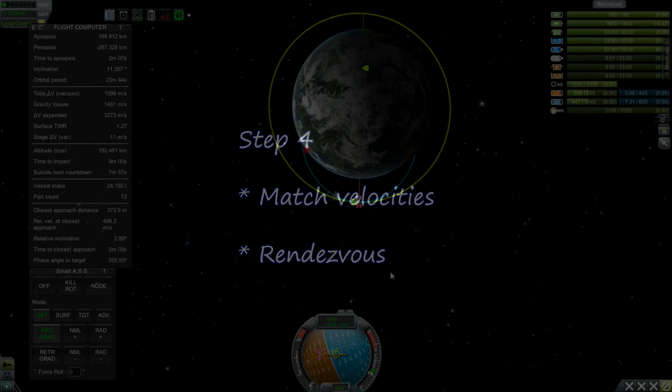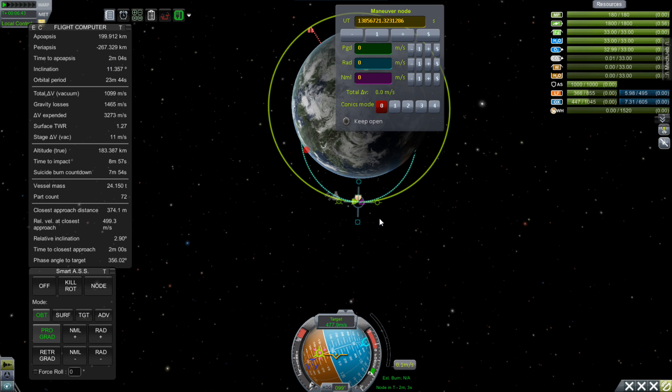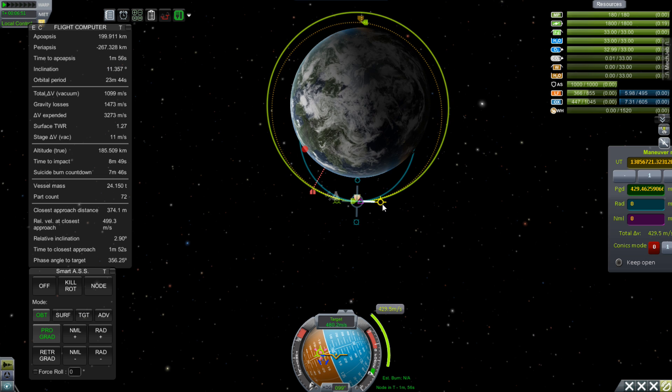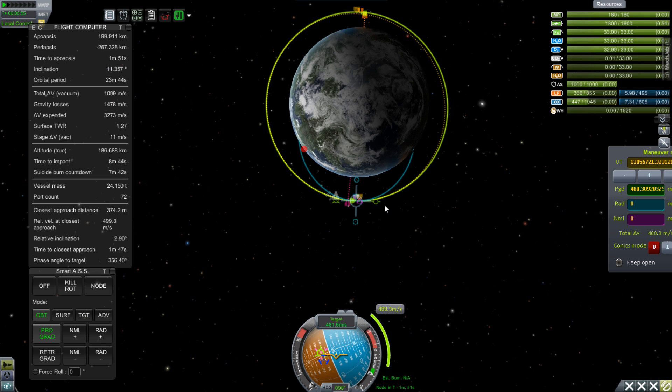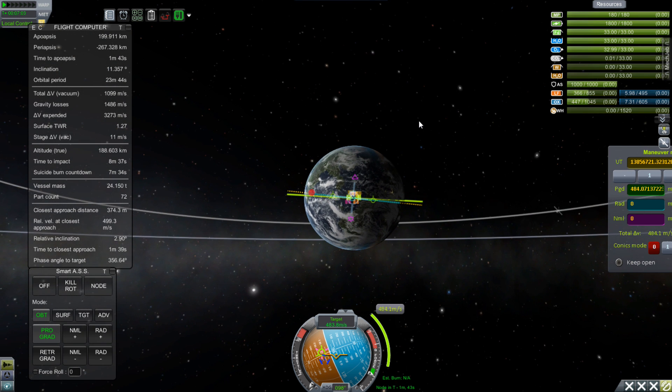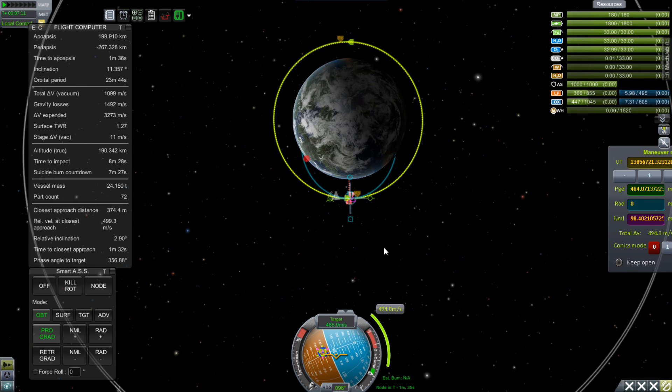Once we have a very close approach, put a new maneuver node right on top of that close approach marker and drag out prograde to circularize your orbit. You may need a little radial adjustment depending on how you came in on your target. Watch the opposite side of your orbit to see your new close approach. Also check your inclination and use the purple markers to line up your orbits. If you can get those to match up on the far side you'll be able to match velocities with the target when you hit that maneuver node.